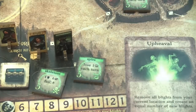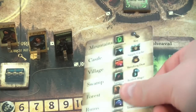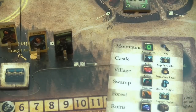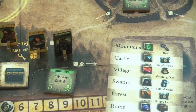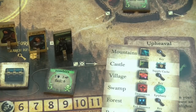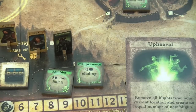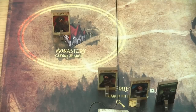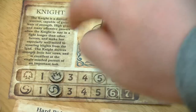The new event card says 'remove all blights from your current location and recreate an equal number of new blights.' So let's get rid of the skeletons and the spies. The first new blight drawn is zombies in the forest — they have a strength of five but only an awareness of three. The second blight is an evil presence, which would subtract one die from our eluding roll. In the end not really bad. The knight will simply move into the monastery and gain one secrecy for this move.